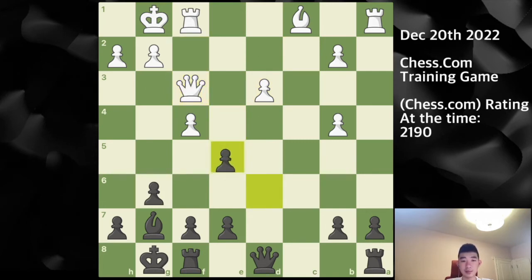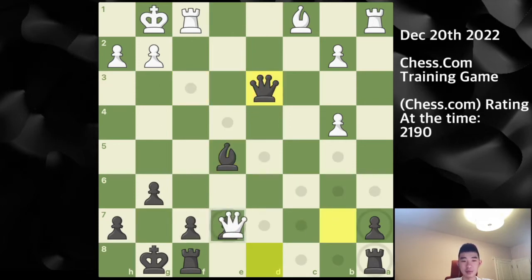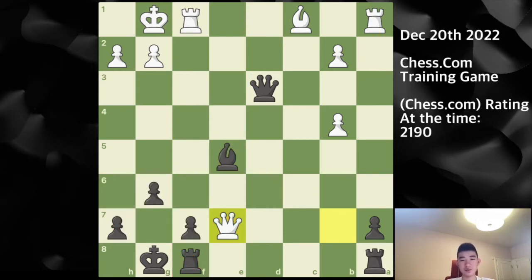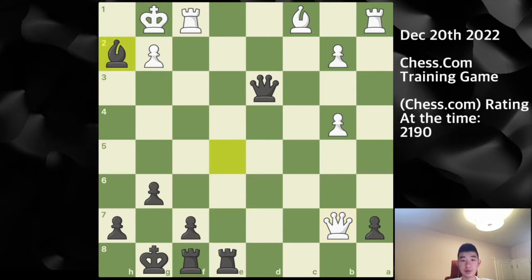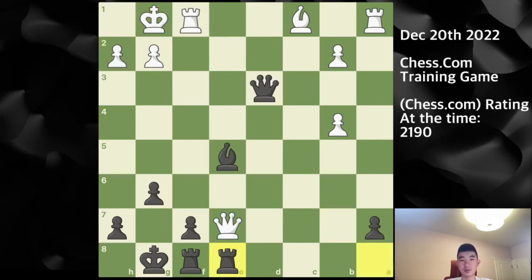So here after pawn takes on d3, I played bishop captures on d3. However, the best continuation would actually be bishop captures on f3, and then afterwards after queen takes and pawn takes, pawn takes and bishop takes. I also saw this in the game, but I didn't like it after queen captures on b2 for some reason. There is queen captures on d3, however after queen captures on e7 I thought there was a lot of pressure — but actually the computer says after rook a to e8, this is completely winning. You can't capture the a7 pawn because I have bishop to d4 check, forking the queen as well as the king, so you have to play queen to b7 — at which point I can play bishop captures on h2, king captures on h2, and then queen captures on f1. I had missed this in the game.